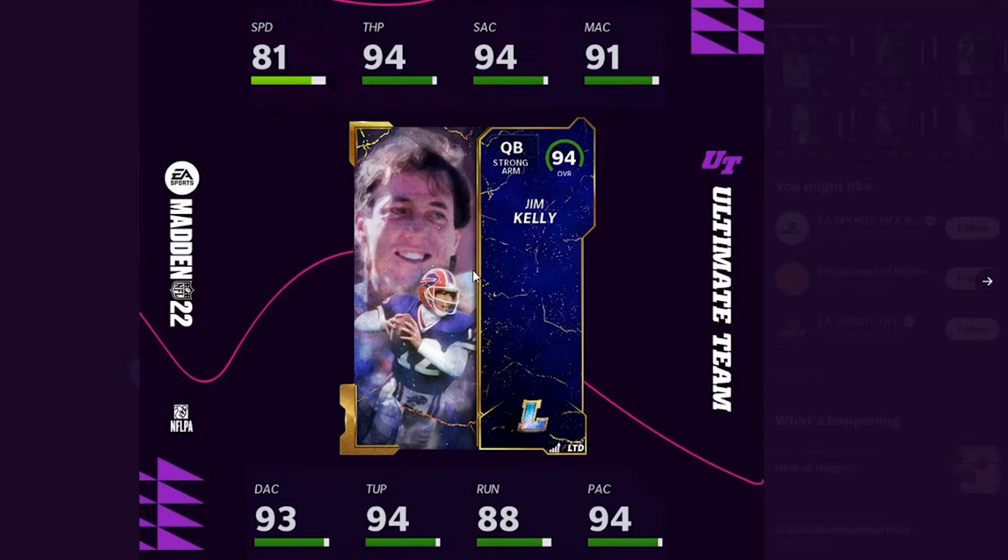Then we move on to Jim Kelly. Now, this has to be bittersweet for Bills fans. Powered up: 81 speed, 94 throw power and short accuracy, 91 mid, 93 deep, 94 under pressure, 88 on the run, and 94 play action. This is a great card, but lest we speak of the Bills' time in the Super Bowl with Jim Kelly in the 90s — yeah, the less said, the better.